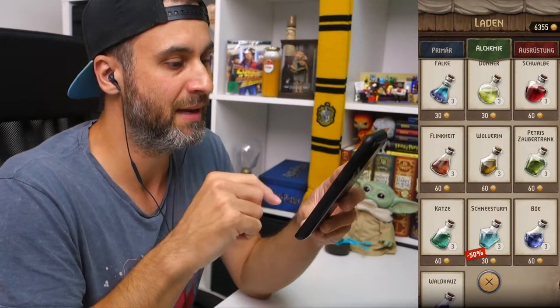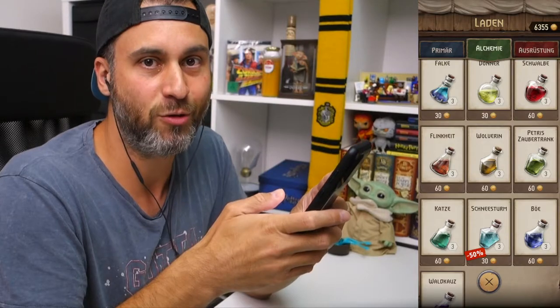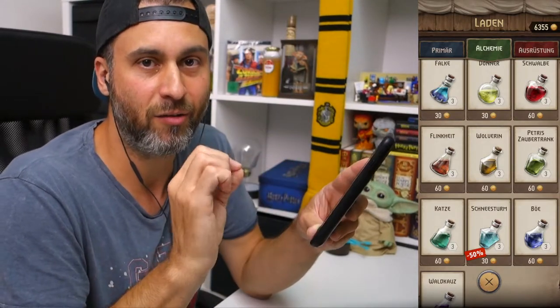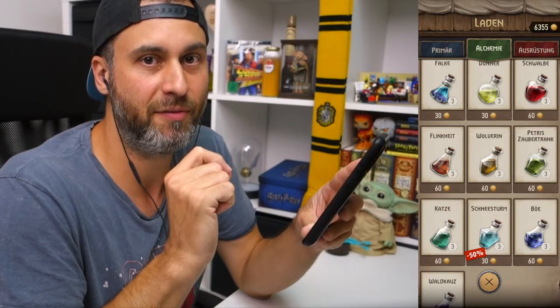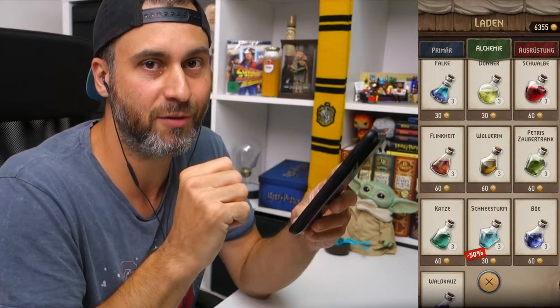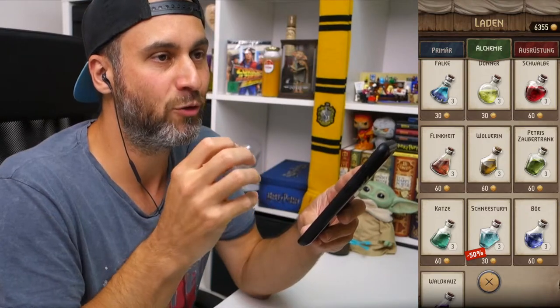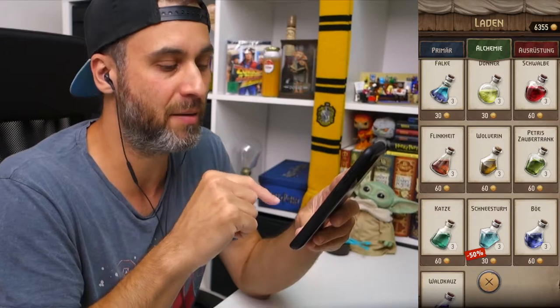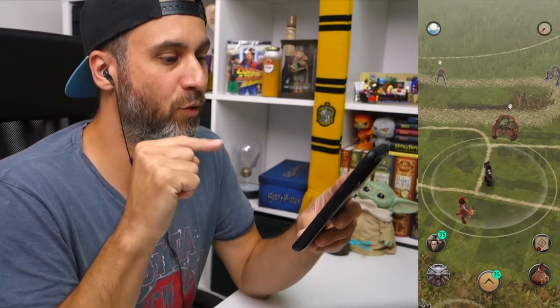Worauf man achten sollte: Der ist immer mal wieder bei diesen Rabattaktionen dabei — wie bei jedem Schneesturm gibt es das ganze für 50 Prozent Rabatt, also drei Tränke dann für 30 Goldmünzen. Man sollte das ganze natürlich nicht immer verwenden, sondern in speziellen Ausnahmefällen — zum Beispiel wenn man ein legendäres Monster trifft, oder wenn man ein Zwei-Totenkopf-Monster einfach nicht besiegt bekommt, es aber unbedingt fürs Register braucht.